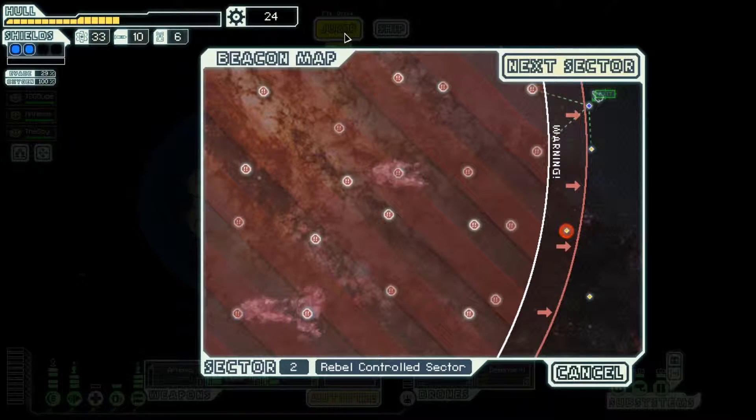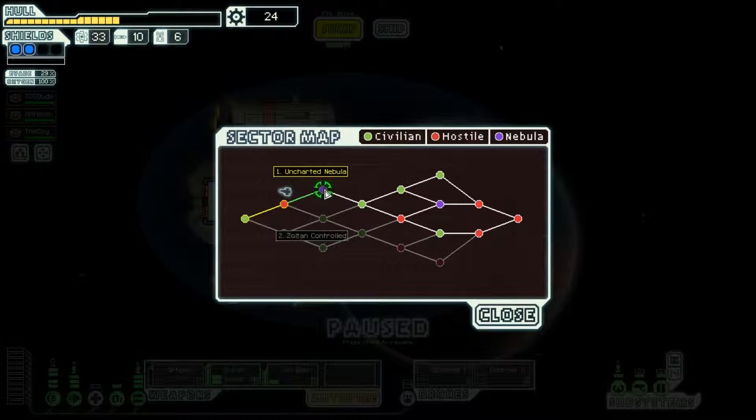We got plenty of stuff to sell as well, so this is great. Uncharted Nebula or Zoltan Control? Does Zoltan have those annoying energy shields? Uncharted Nebula is automatically bad. Unless you're in Star Trek II: The Wrath of Khan, in which case a nebula is actually good — for the most part. I think we're gonna hit up Zoltan Control, just to kind of keep things at expectations. I think our weapons loadout will probably be better for the Zoltan Control stuff anyway.